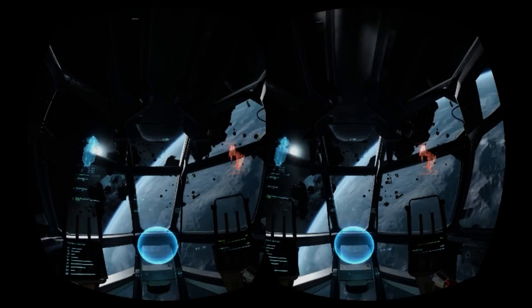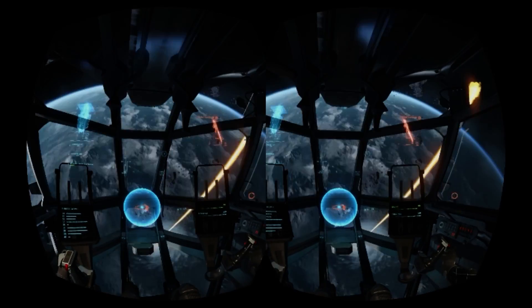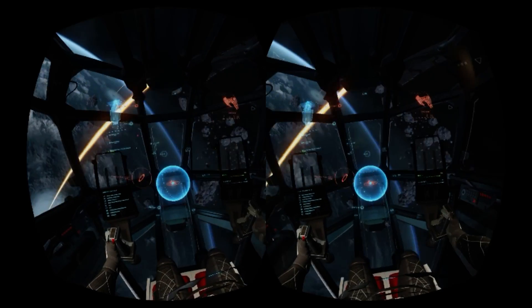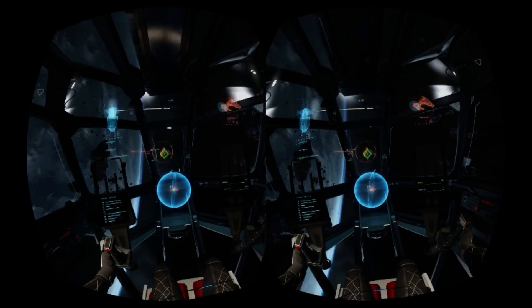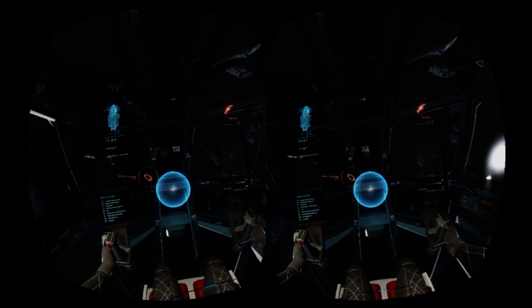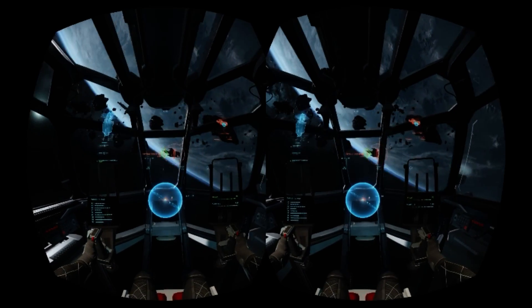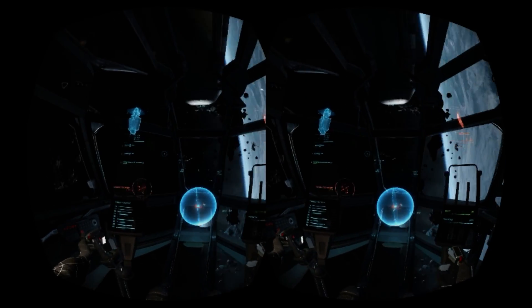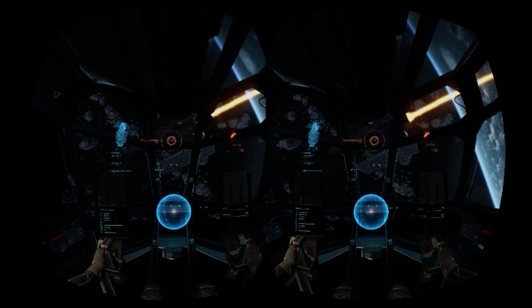Graphically, Arena Commander looks amazing using CryEngine 3, but you will notice quite a lot of pop-up at the outer edges of your view as you fly around in VR mode. It's not especially bad for an alpha build but it is noticeable and breaks your immersion slightly. The cockpit looks very crisp in the Rift and you don't need to read any text on the HUD display as everything is represented graphically; however, you will have to switch to monitor mode if you want to change any game settings as the menus are not set up for viewing in VR.